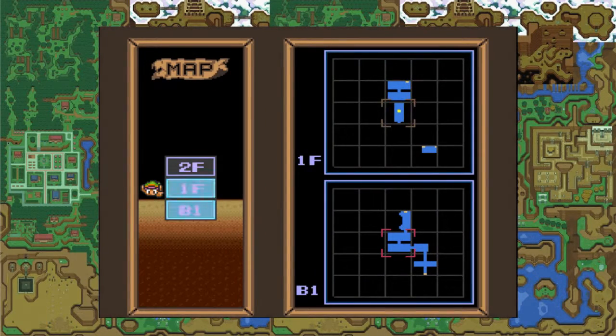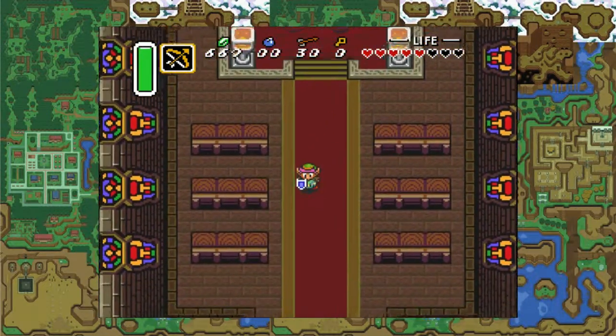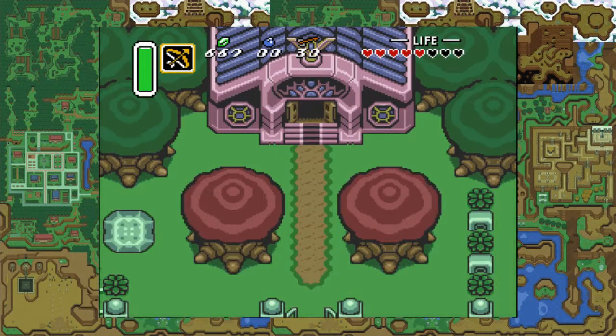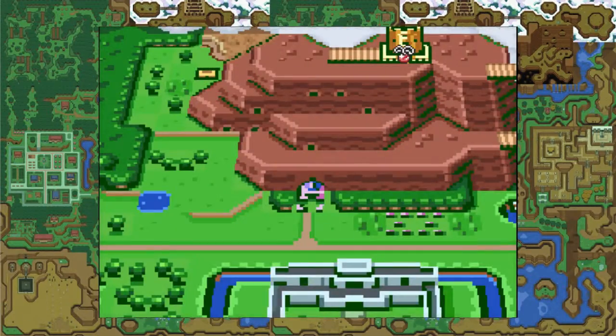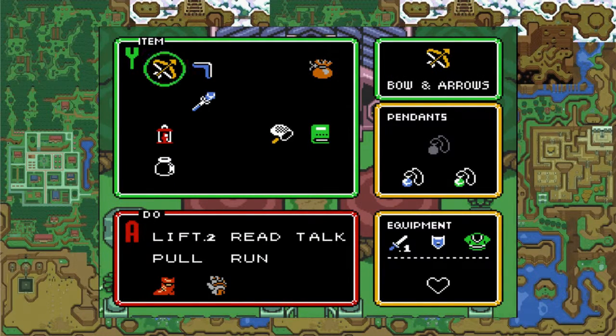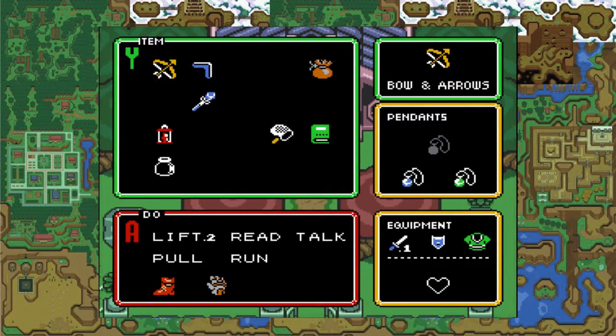Last time we took on the Desert Palace. We got the Power Glove and the Pendant of Blueness — actually I don't know what it's called. I think the blue one's the Pendant of Wisdom.